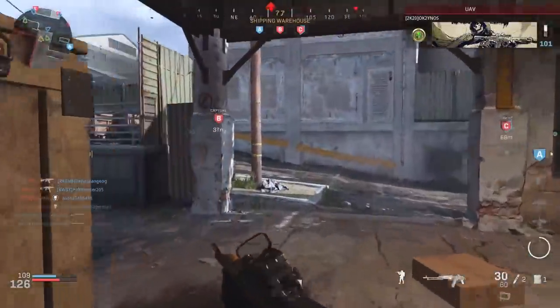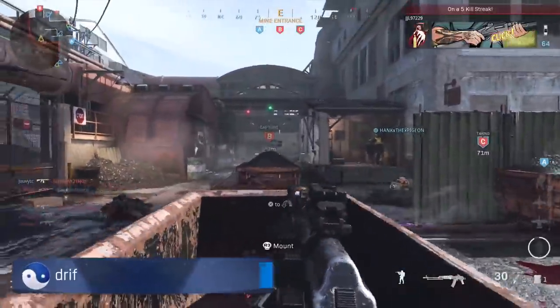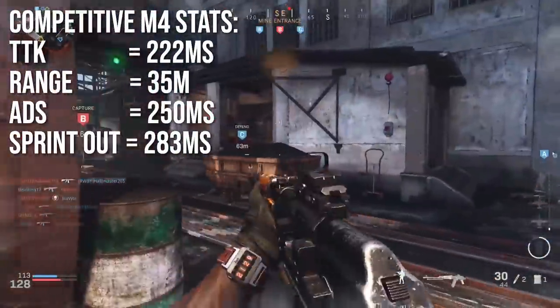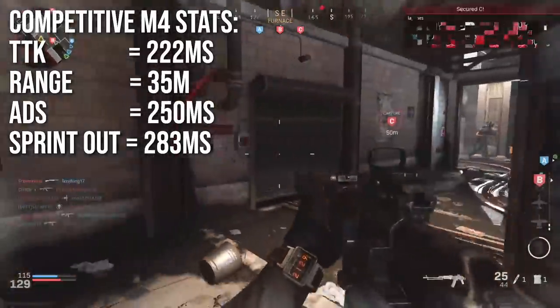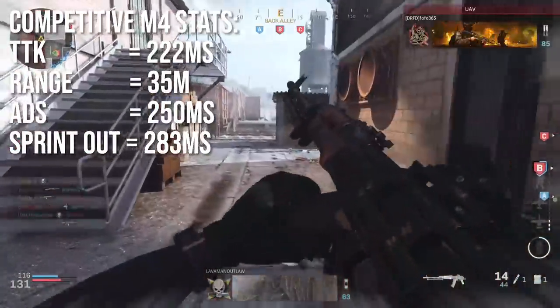By the way, I do almost all of In Depth live, so if you want to follow me on Mixer, the link is down in the description. Now let's take a look at the competitive M4 stats. This weapon has a time to kill of 222 milliseconds, a range of 35 meters for that same TTK, an aim down sights time of 250 milliseconds, and a sprint-out of 283.